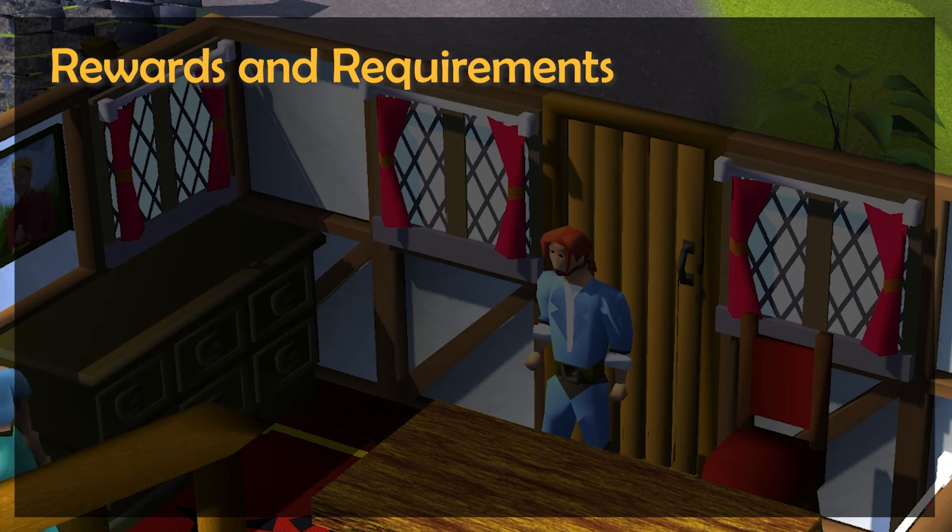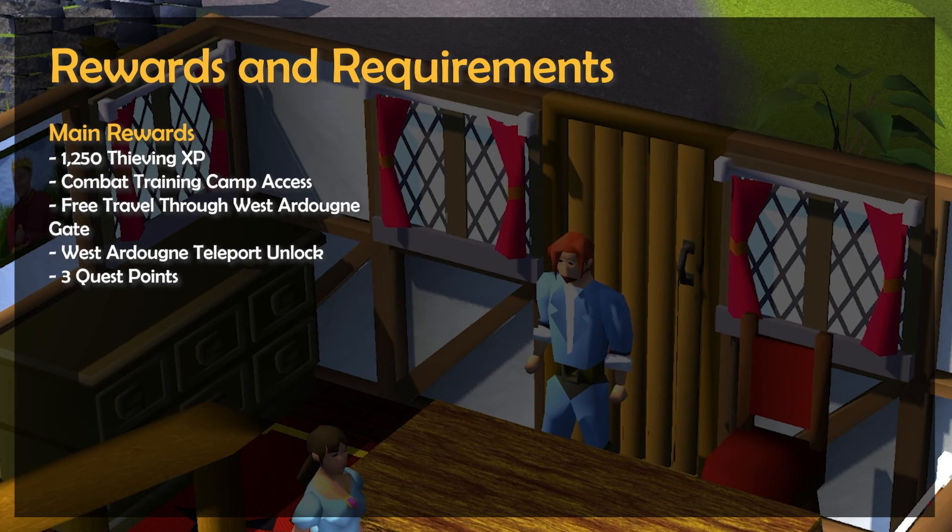Get ready for a quick quest guide for the Biohazard quest, in which the main rewards for completing are 1,250 thieving experience, access to the combat training camp northwest of Ardougne, the ability to freely travel through the West Ardougne gate, and the ability to use the West Ardougne teleport both in the Arceus spellbook and as a tele-tab.